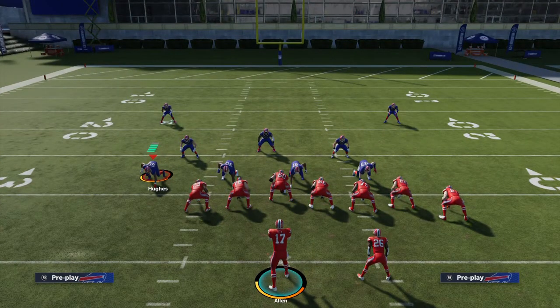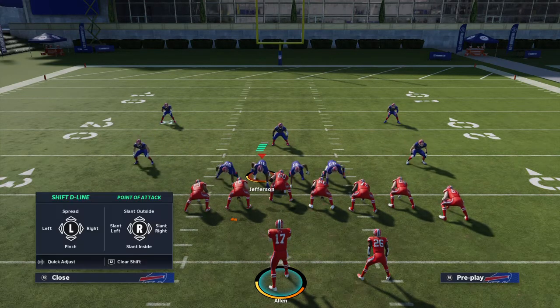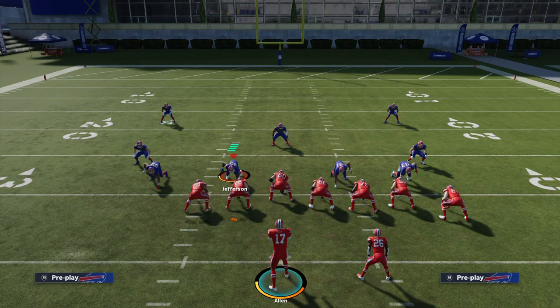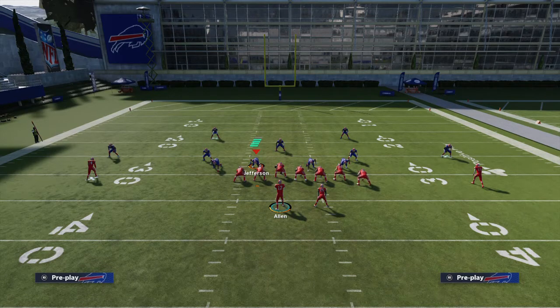Max protect will give you as much protection as you need to get a pass off, especially if they're all-out blitzing you. I want you to look at things more often pre-snap — like obviously it's not a good idea to run up the middle here. If they're spread out pretty wide and I drop back to pass, I'm going to have to stay in the pocket. Those types of mental pre-snap reads are huge.